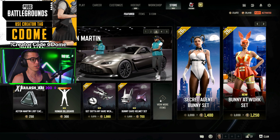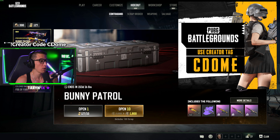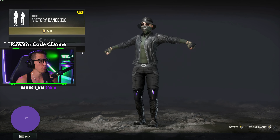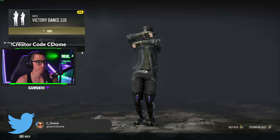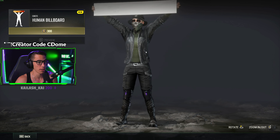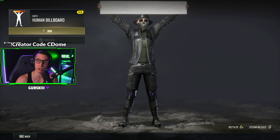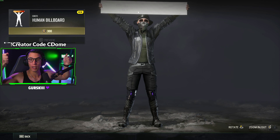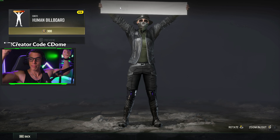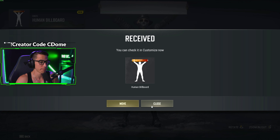We've got brand new skins available in the store and a brand new hideout contraband critical sedum crate. Let's start off with the store - view items, sort by new. We've got a new team dance called the Salsa Cha-Cha - I'm buying this, I already know it. Then there's the Human Billboard, where your character holds out your player card with your level and stats in-game. How cool is that? We're buying that off the rip, no questions asked - that's 300 G-coin.